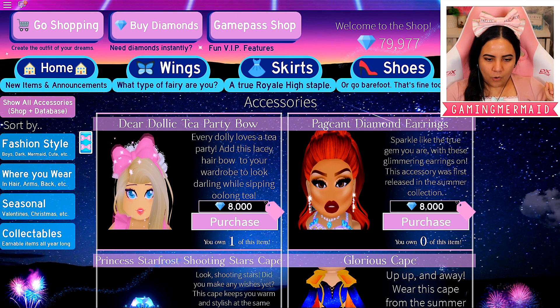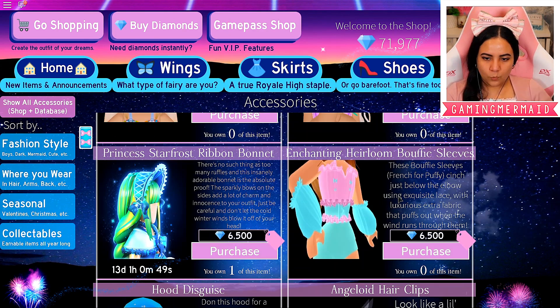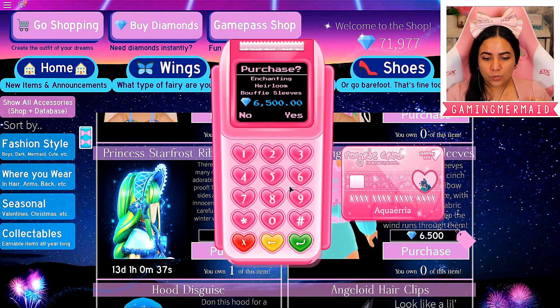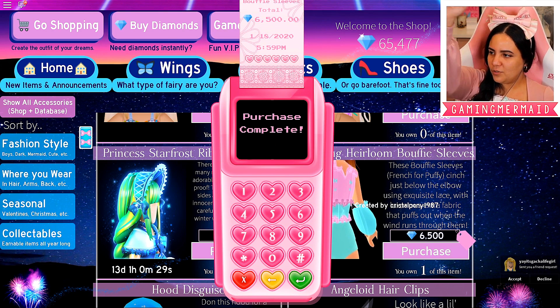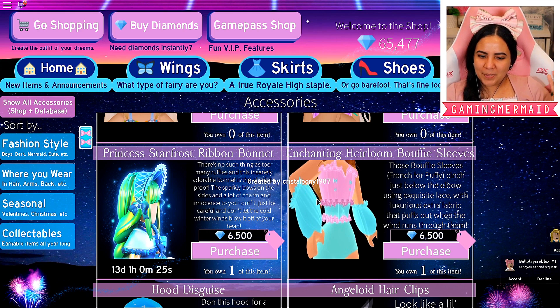Oh my gosh, I didn't even see these pageant diamond earrings — those are beautiful. Yes, let's purchase that as well. And the enchanting heirloom — I don't even know how to pronounce it, but it looks adorable, so let's go ahead and buy those as well just to complete the set. I don't know how I feel about these sleeves, but actually, I'm kind of wearing sleeves like that already, so maybe it'll be okay.